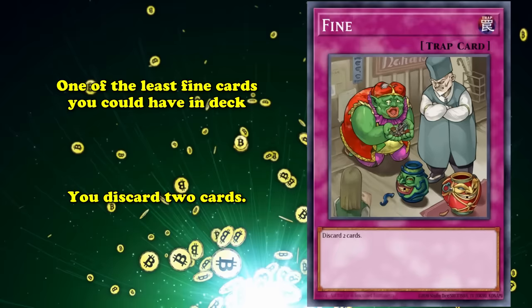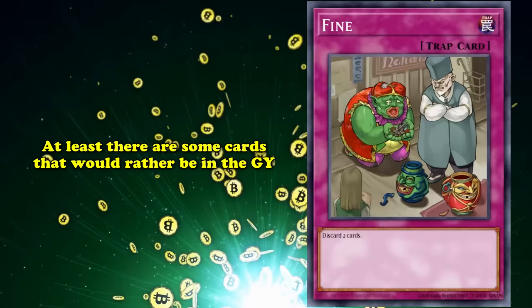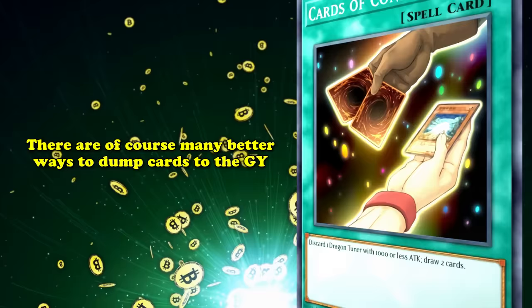It's actually so bad that this entry is kind of a challenge — what more is there to say? Well, many cards work best in the grave. So you could use Fine to effectively discard something like Bacon Saver, or dump the Blue Eyes Tuners or something, but that's not really the best way to use it. There are just so many better, specific, and general ways to relocate cards from your hand or deck to the grave. And not only are all of them better than Fine, they're also not traps.